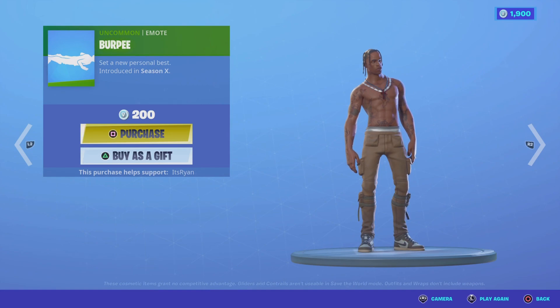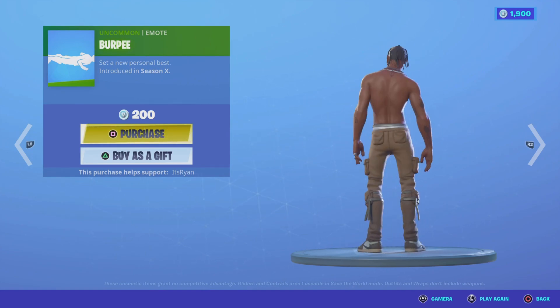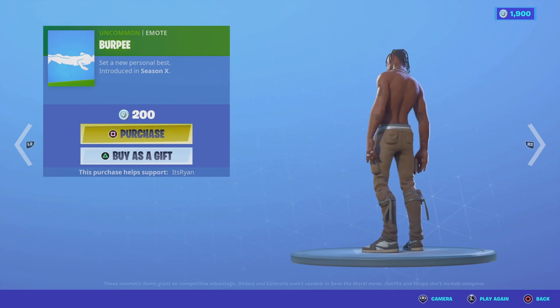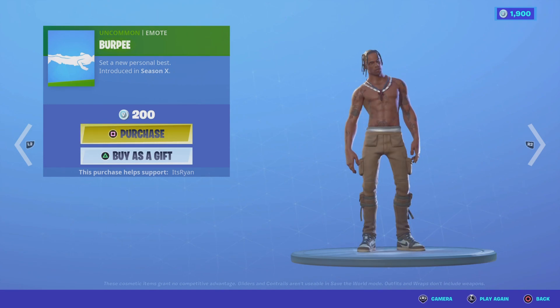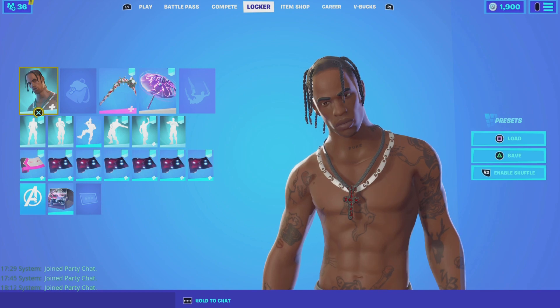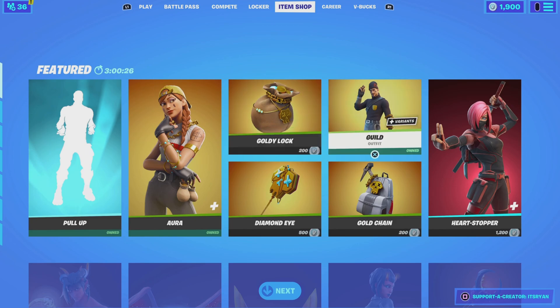So when can we expect this skin to return? Travis Scott was put into the API — the Fortnite game files — which means they can drop the skin at any time they want. All they have to do is flip a switch and the skin will be in the Fortnite shop.